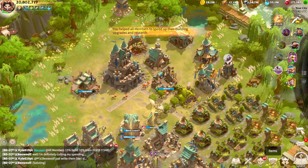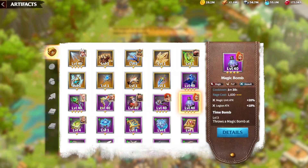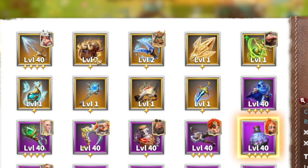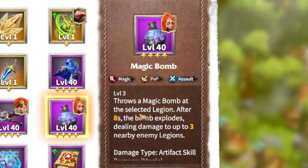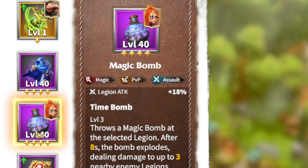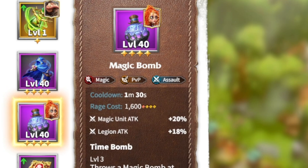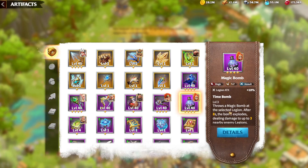Now let's go over mage artifacts. The best purple artifact would be the Magic Bomb — it's actually the best artifact I have, as I haven't gotten lucky with legendary mage artifacts. What the Magic Bomb does is you throw a bomb on somebody and it has an AOE circle, allowing you to hit and damage targets around it. Magic Bomb also gives you unit attack and legion attack when you level it up to level 40.